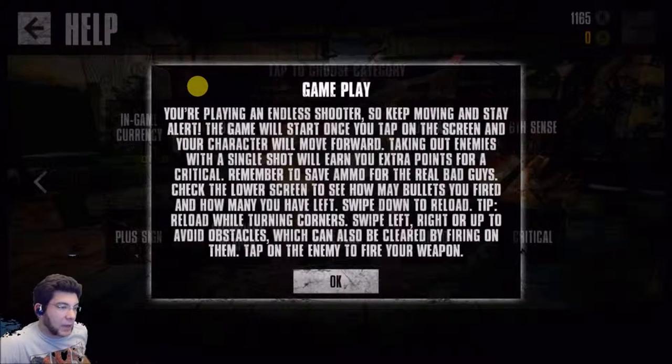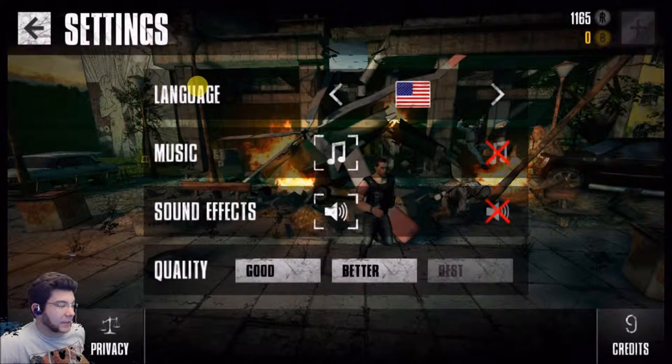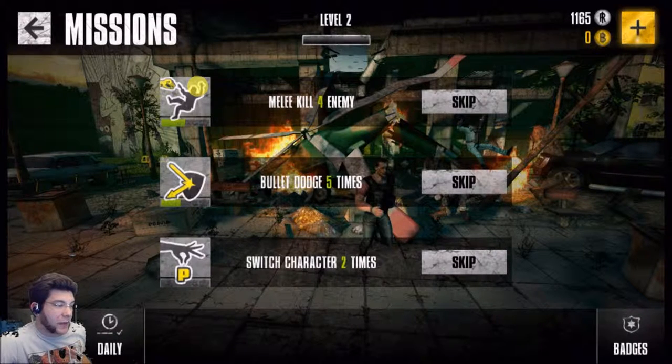Move forward. Tap out enemies with a single shot. It doesn't actually say how to melee, because I was having problems with doing that. But yeah, you can melee. As a matter of fact, that's how you level up. You have to do these missions: melee four more enemies, dodge five more bullets, and switch characters two times. I don't know how to switch characters — I kept trying.